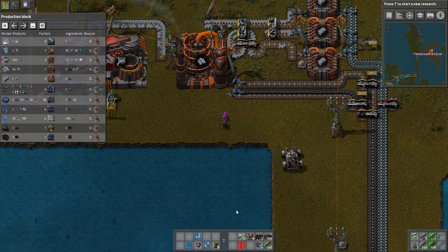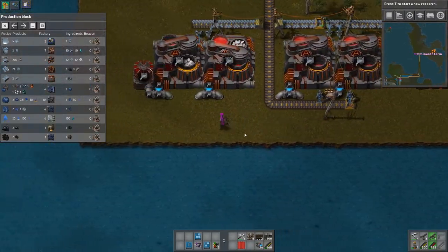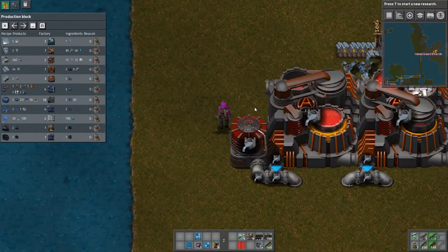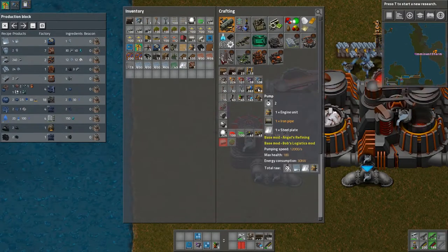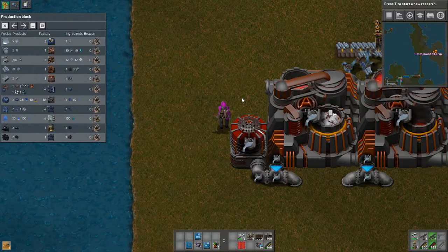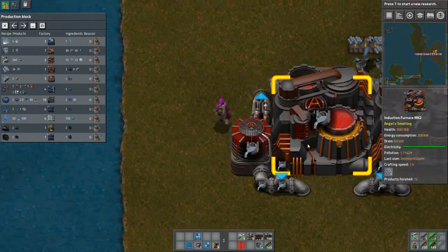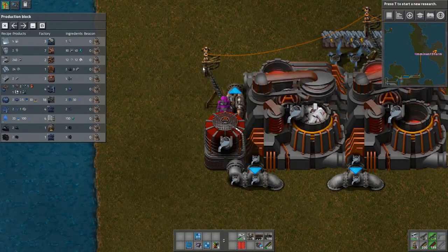All right, I'm back. I'm kind of glad I've been pausing for those runs because I've been having a lot of trouble today with running into stuff with the car — so save myself that embarrassment. All right, we're going to make a pump, stick that pump right there, and of course it's going to need power.